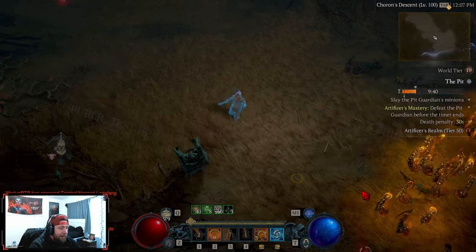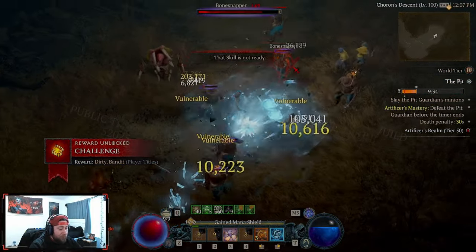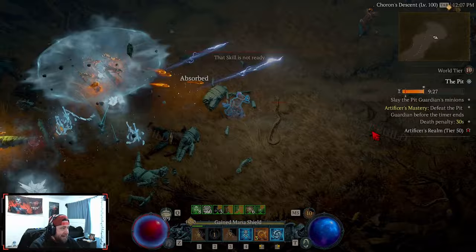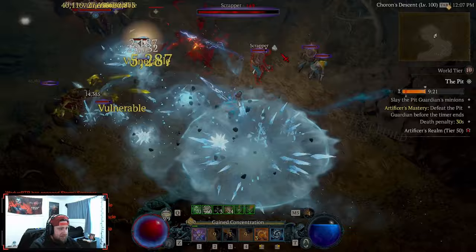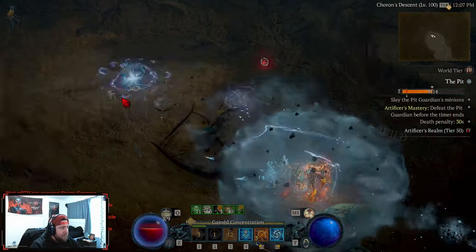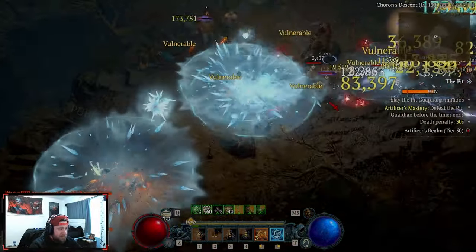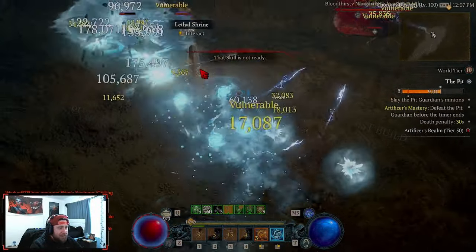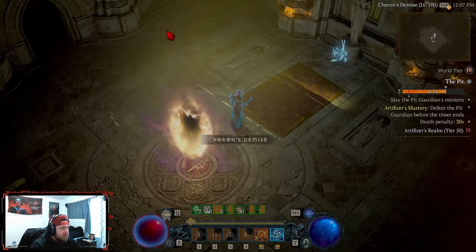My two enchantment slots are Frozen Orb and Teleport. If you swap into Ice Blades as an enchantment slot that's very good for even more cooldown, but I like Raiment's synergy with Teleport. They did change Teleport to a 17-second cooldown on your Evade which is silly - I don't know why the devs want to take away all of our fun. But even with attacks on cooldown and not grabbing any shrines, we don't even need it - the build is just insane.